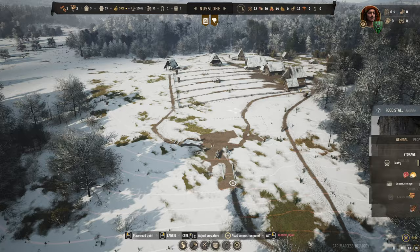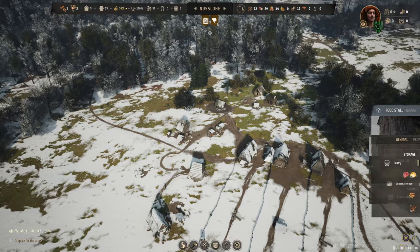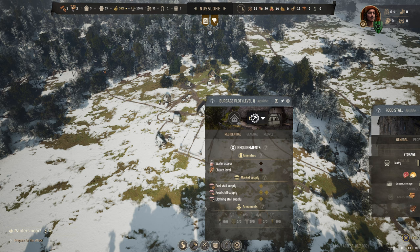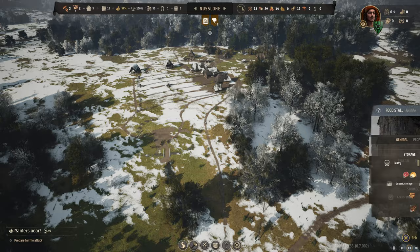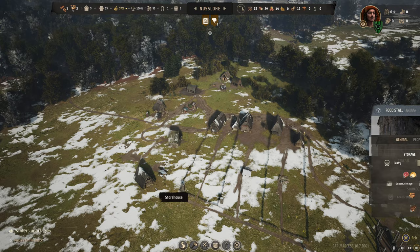Our approval rating is now starting to go up. We've got a nice variety of food on the market — access to both bread and venison. One of the things we'll need are berries, but our berries are quite far away so we'll have to send families out long distance for that later. We also need water access, so I'm going to add a well in a nice central position. Our wooden church is slowly but steadily coming up, and this is where our baseline happiness comes in. We've got 276 days before the raiders arrive.